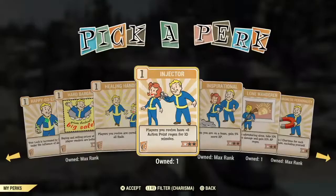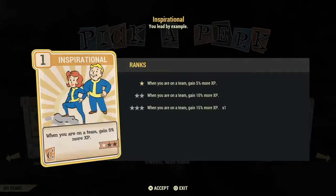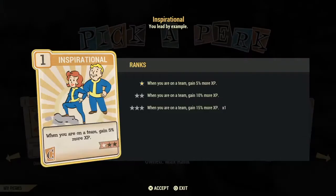Inspirational is a good card to use, especially if you're trying to level up. If you are on a team with at least one other person, you get at least 5, 10, or 15% more XP while doing things. Again, it's not a great investment card, but a card to use when you do have it.